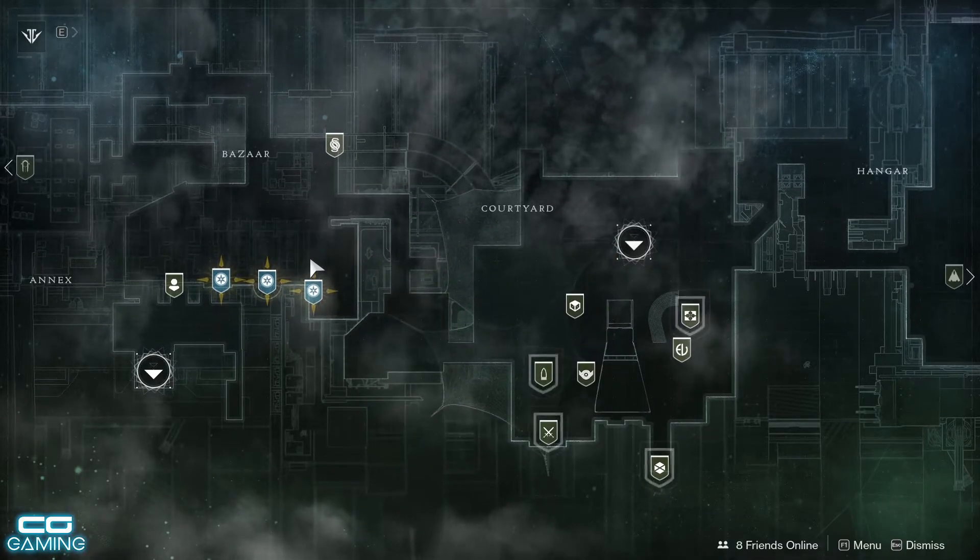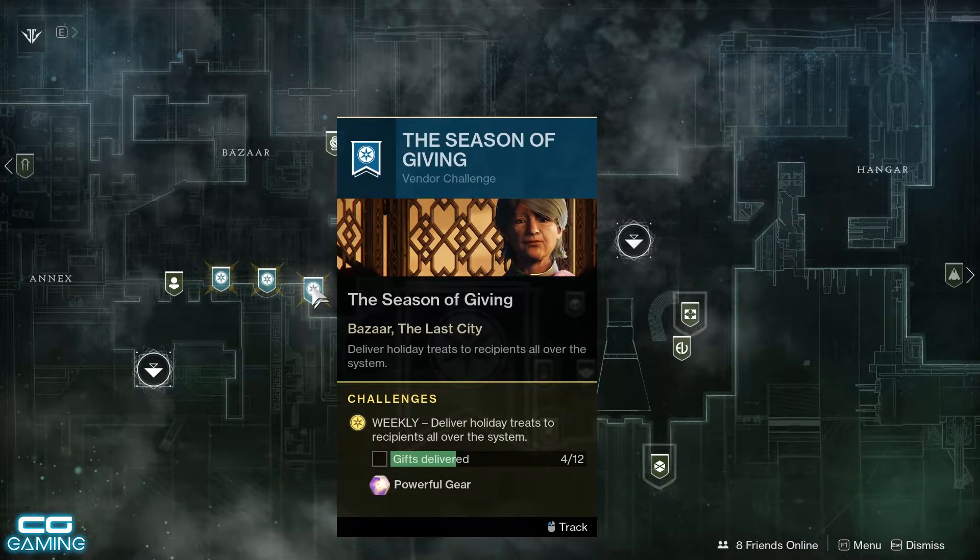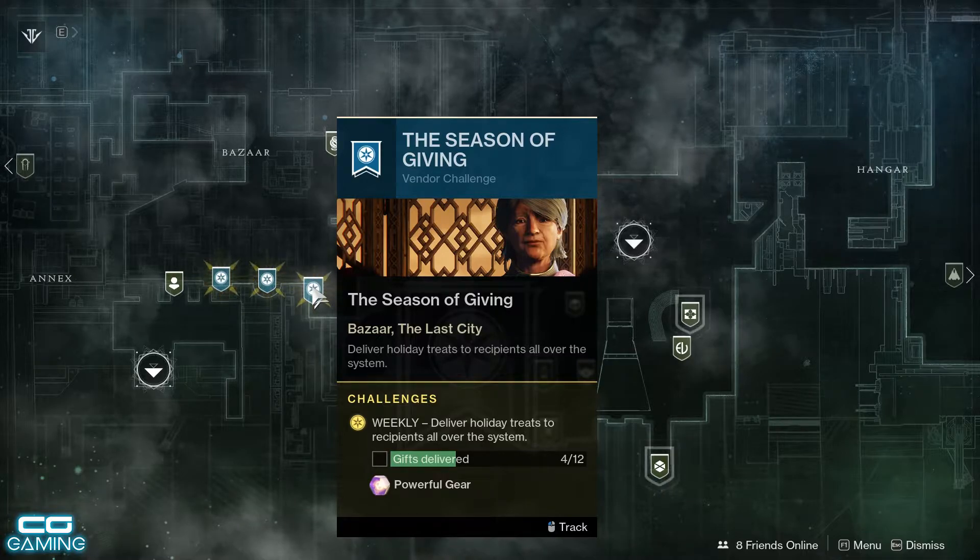And while you're in this area, remember to pop over and see Eva if you need to complete more of her bounties, as completing 40 of them will earn you the Delicious Benefactor emblem.